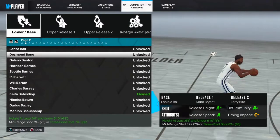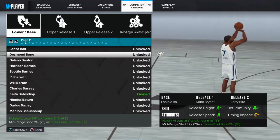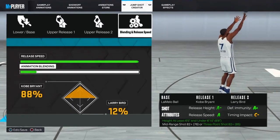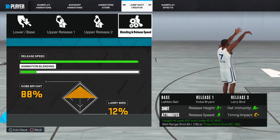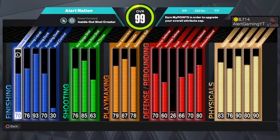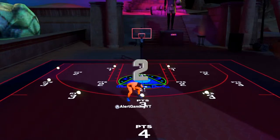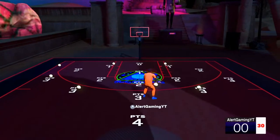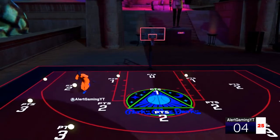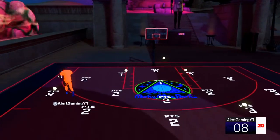I call this jump shot the Kobe jump shot. The base is LaMelo, Release 1 is Kobe, Release 2 is Larry Bird. As you can see, everything is pretty much A+, except that timing impact — you've got to be able to know how to time your jump shot. I have an 85.3, not a 95.3 or a 96.3 — it's an 85. If you're going to be going to the rec, please go and get some boost. Get some boost, go play some MyCareer, get some VC boost.